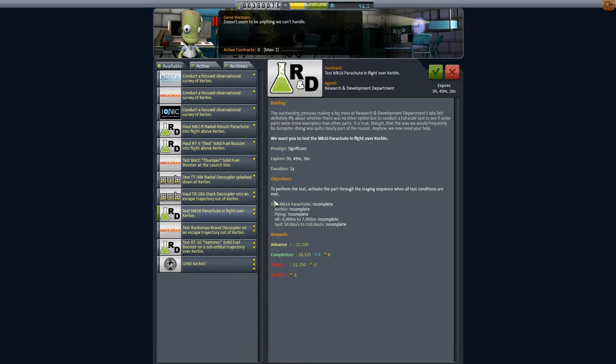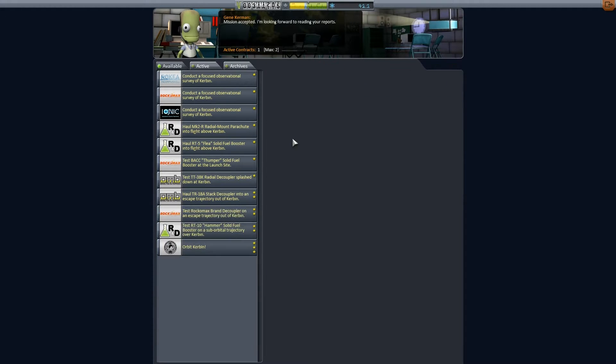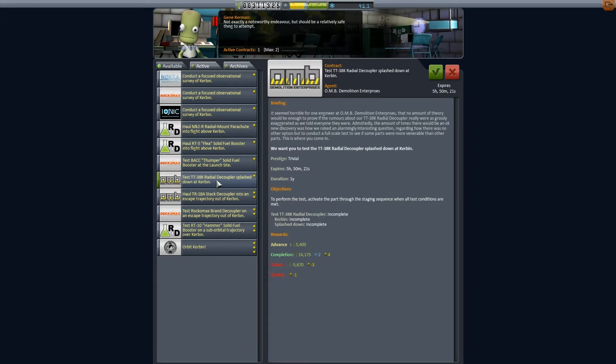Today I'm going to try something a little interesting — I'm going to try and do two contracts in one mission. I'm going to go for the Mark 16 Parachute Test in Flight Over Caribbean with all its objectives. We get a 28,000 Kerbal Credit reward and some Science Points which will take us up to the magic 45, enabling us to unlock more parts. I'm also going for the Radial Decoupler Splash Down at Kerbin mission.